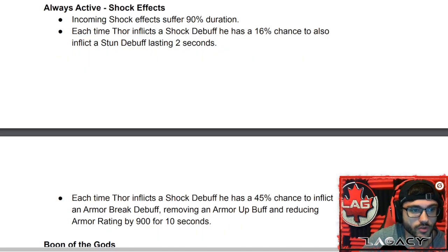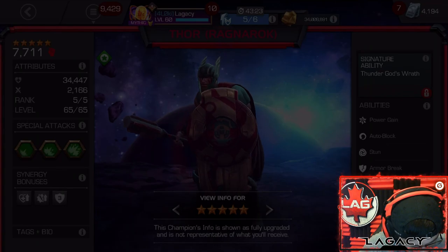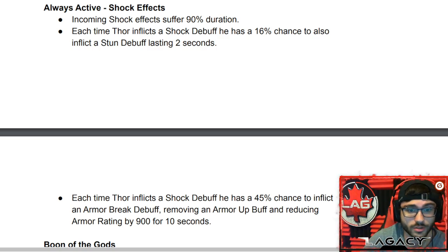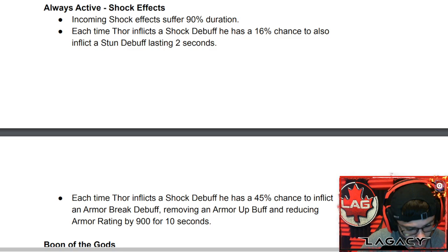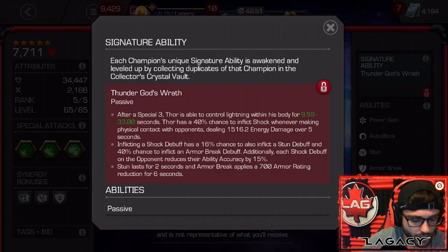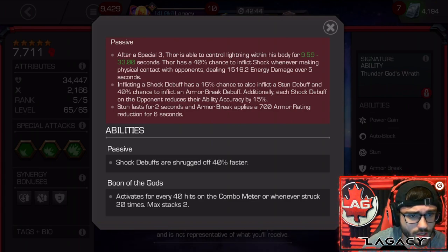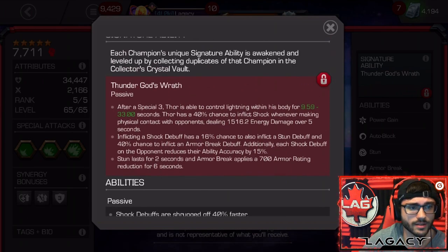So that all sounds good on paper, but what's actually being changed? One of the big changes is his always-active passive: incoming shock effects now suffer 90% duration reduction, up from 40%. That's a significant improvement — he's the god of lightning, he shouldn't be taking much damage from shock. Also, the 16% chance to inflict a stun when landing a shock debuff was previously locked in his signature ability and is now built into his base abilities.